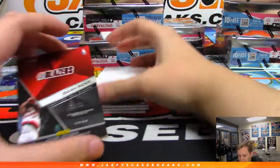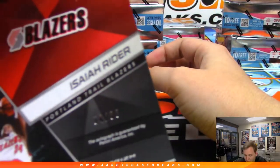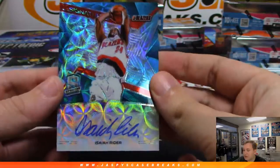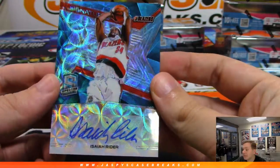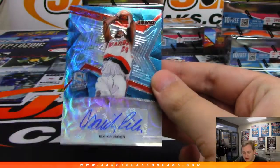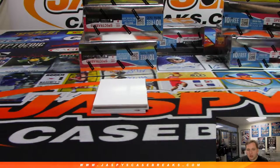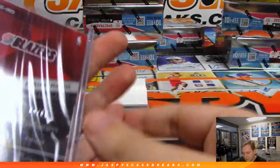Next one up is Isaiah Rider, four out of 60. Wow — can't say I've ever pulled Isaiah Rider, that's kind of cool, throwback. So that was four — sorry, David Bruins with four. Four out of 60.